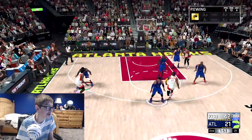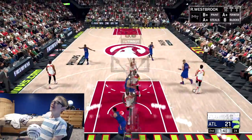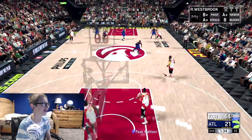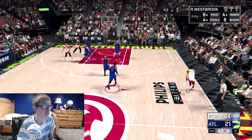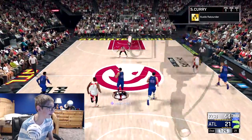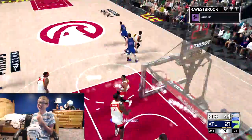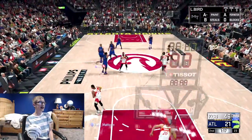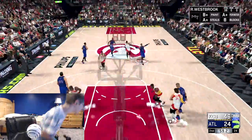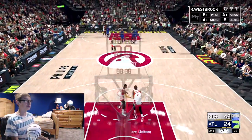We have KD and Russell Westbrook on the floor at the same time. Russell Westbrook made me stop talking because he did some crazy dunk — this card's a beast. Let's feed him right here. Westbrook, just run — where's his defense? Nowhere to be found. Russell Westbrook pull up for three — no way! Oh my gosh, this is unfair, it's not fair. Russell Westbrook is the best card in the game, you heard it here first.